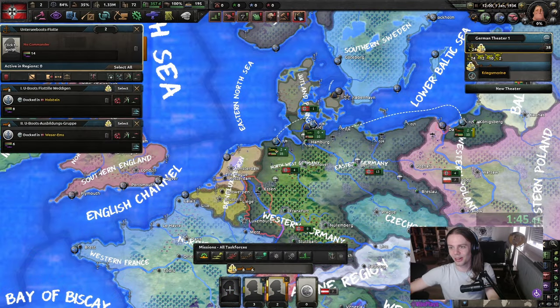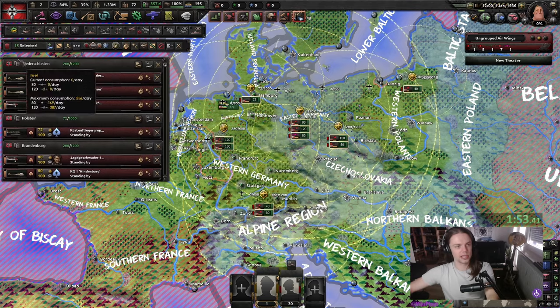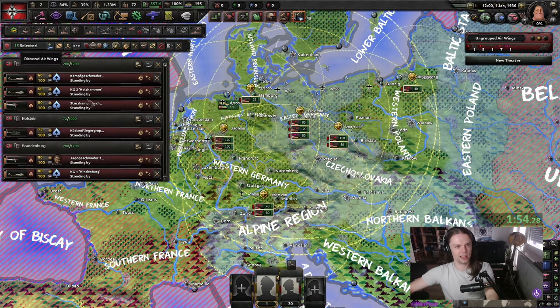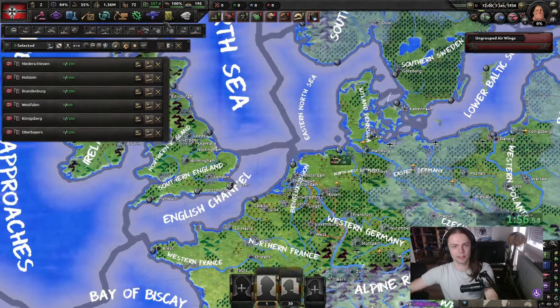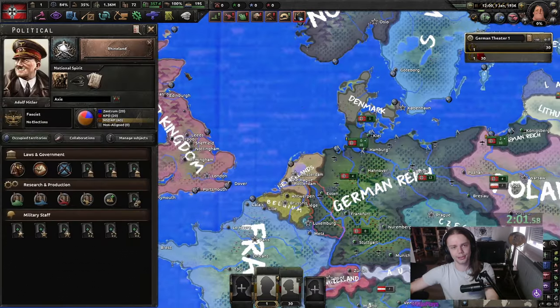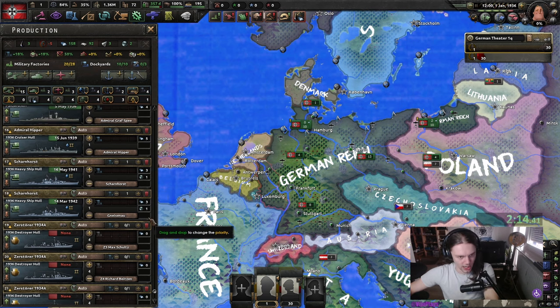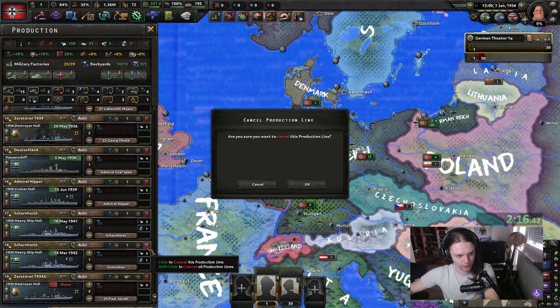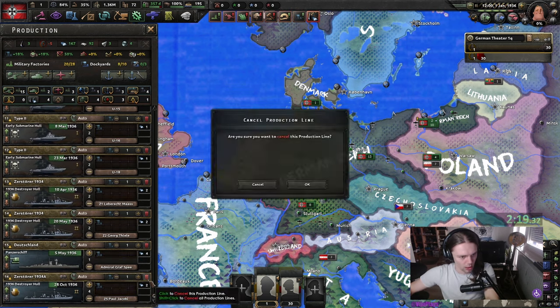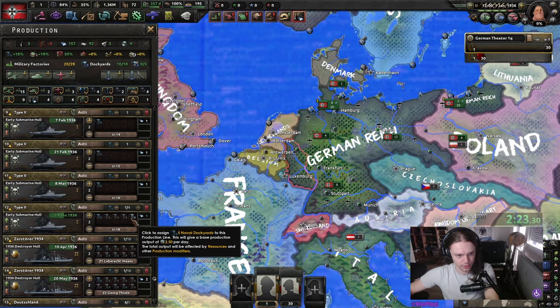Shift-left-click the leftmost anchors in the Navy tab and control-right-click them all into the port in Wilhelmshaven. We are going to disband the Kriegsmarine. And then we are going to go for Rhineland. We are going to take a look at our Navy. We might as well finish this Panzerschiff and a few of those destroyers and submarines.